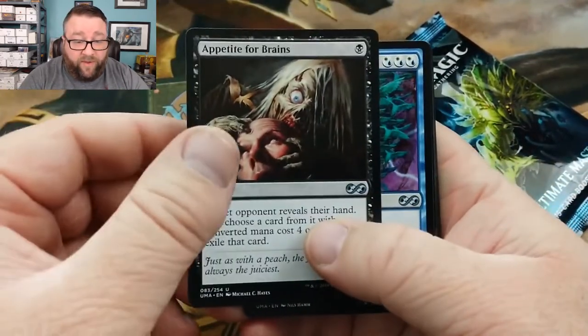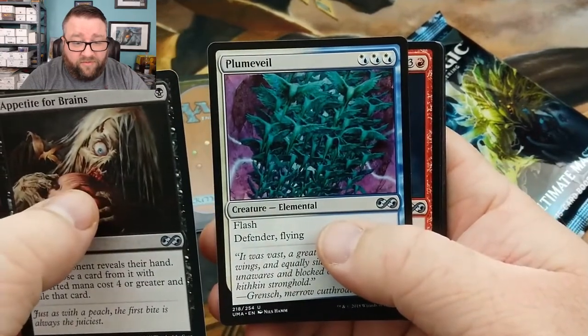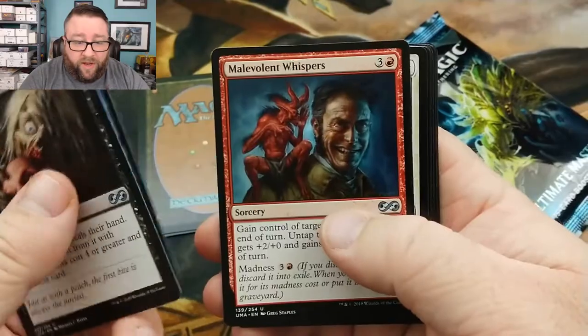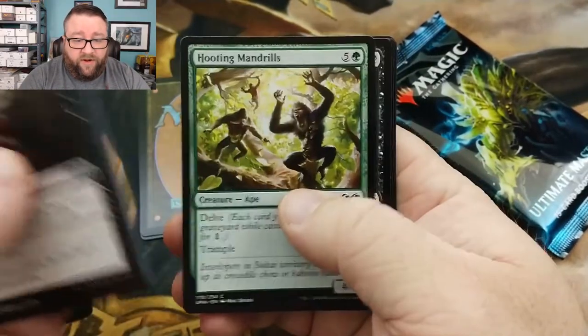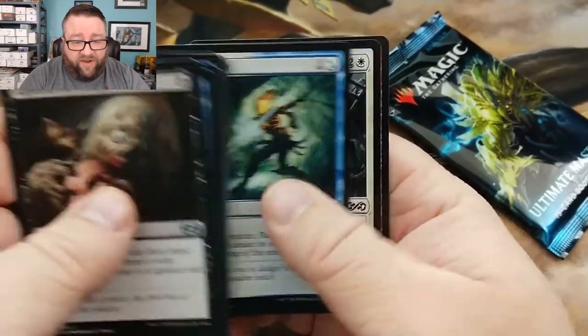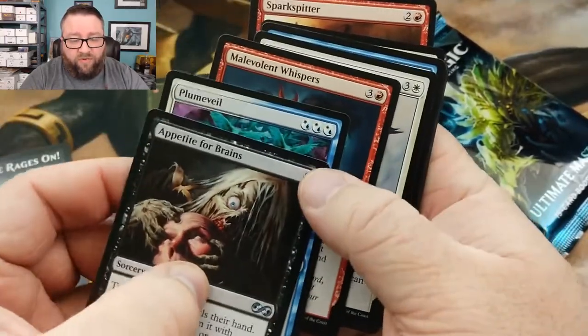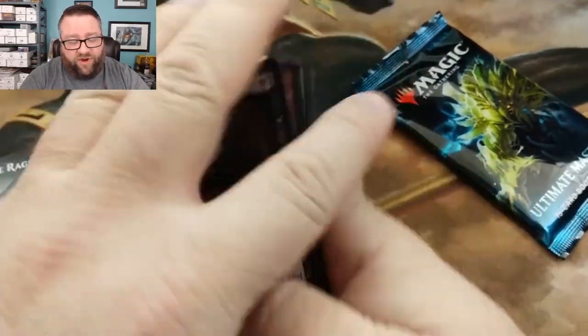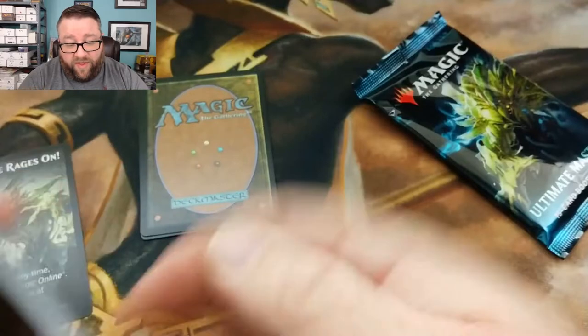Alright, all of this is going to be going in there. Appetite for Brains, Plume Veil, Malevolent Whispers — let's kind of go through here real quick just to give you an idea. Like I said, all this right here, essentially unless it's worth over a buck — and in fact some stuff over a buck — this is going to go into the common section.